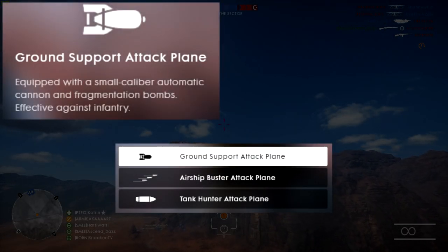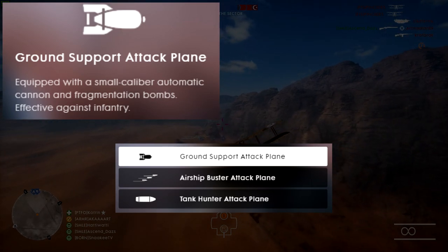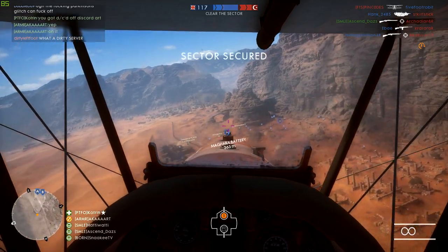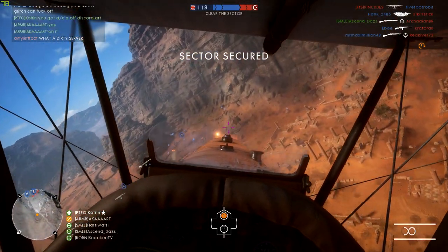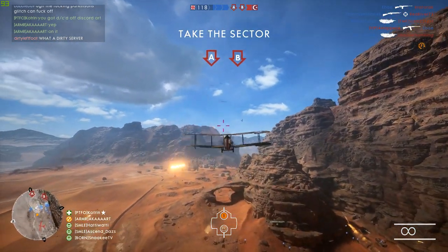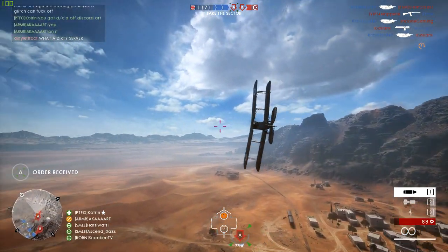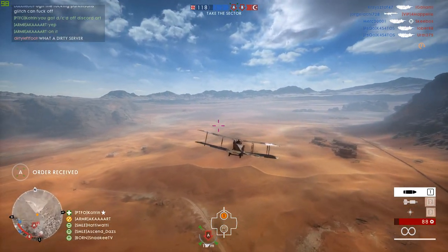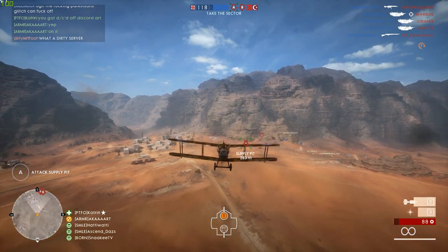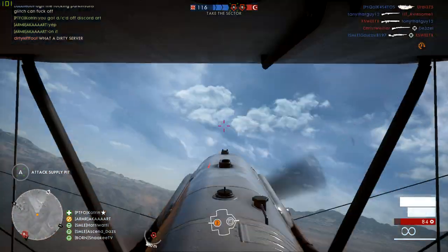Let's start out with the loadout choices. You can choose between the ground support, the tank hunter and the airship buster. In my opinion you should go for the ground support attack plane and then try out the other variants when you've got to grips with flying and want something different. They all have their specialities but in this video I'm going to focus on getting kills in the most effective way possible and being able to take on everything — AA guns, enemies on the ground, planes in the air and maybe even a behemoth. The ground support will get you so many kills on infantry players whilst also holding its own against enemy aircraft.